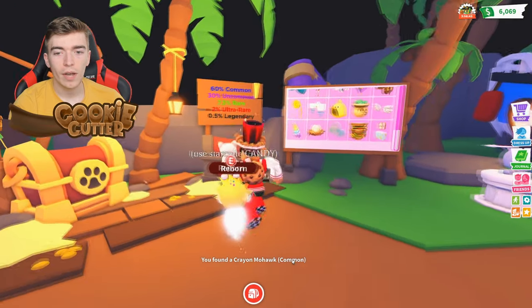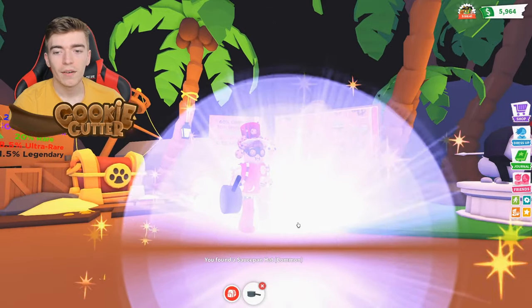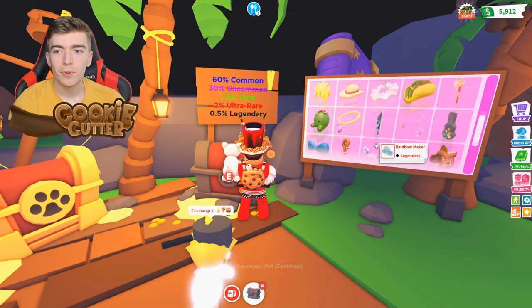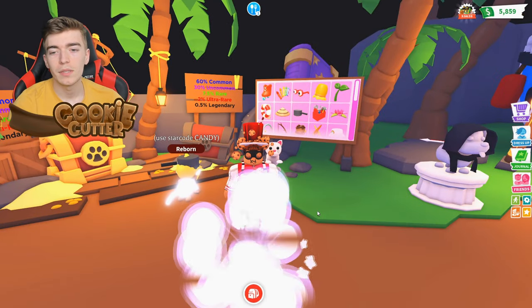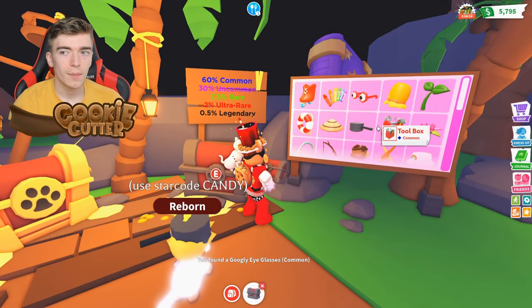A crayon mohawk — I think my pet's gonna look the craziest thing in the world right now after this update. A saucepan hat — let's just put all of this on. It's meant to show you only the items once you've unlocked them, similar to how the pet area works, but apparently it's just not updated yet.